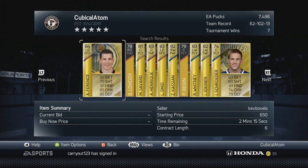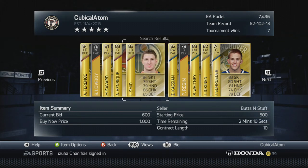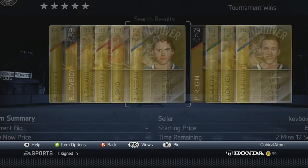Adam Henrique is only going to quick sell for around 613 pucks, so I would be losing pucks if I made a 650 puck bid. So you have to be careful with players like that.